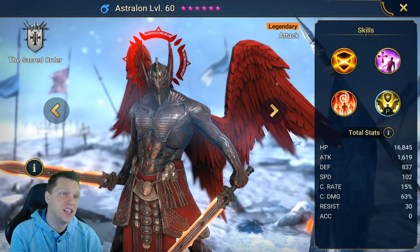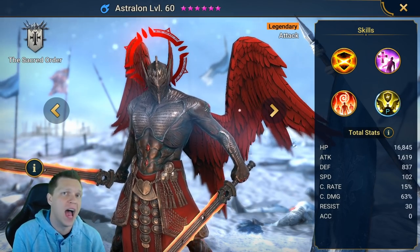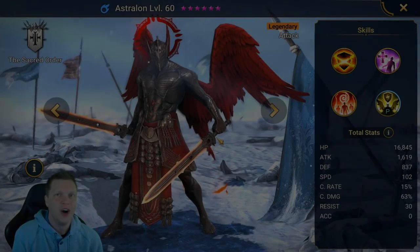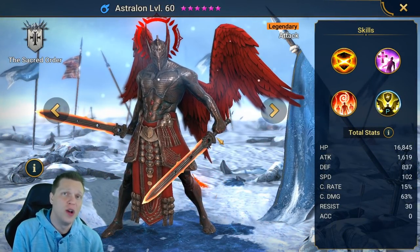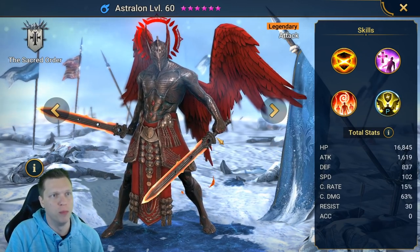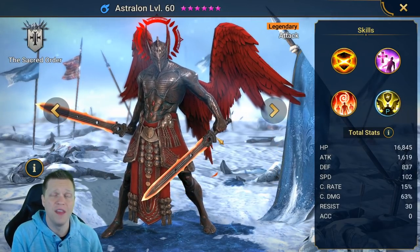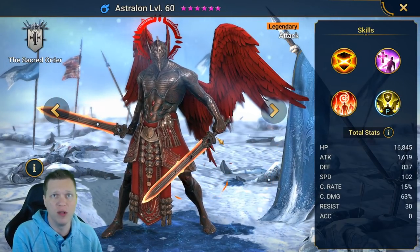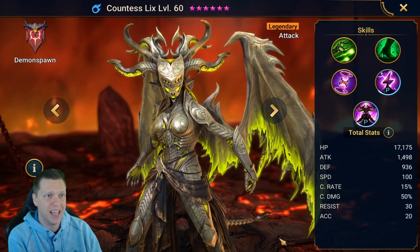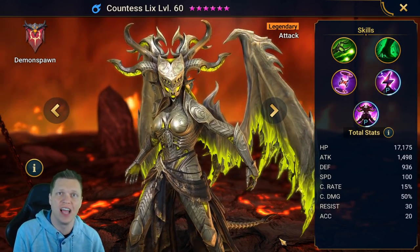Hey, what's up, this is Chosen and in this video we will be going over the duo tandem of Astralon and Countess Lixis. I don't know when you're watching this — it could be right when I produce it or months or even years down the road — but Astralon was a fusion event in Raid February of 2021, and Countess Lixis is from the Demon Spawn. They were both introduced to the community kind of together, and I thought it would be fun to take a deep dive into their kits and how they synergize.